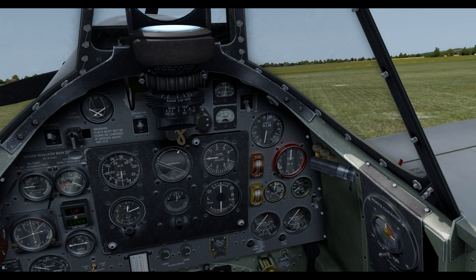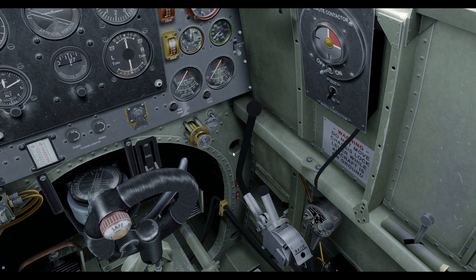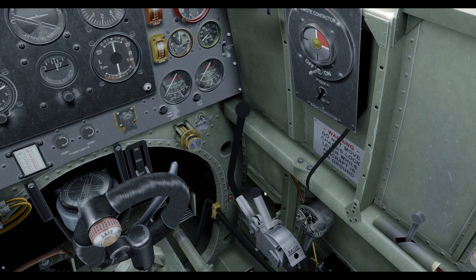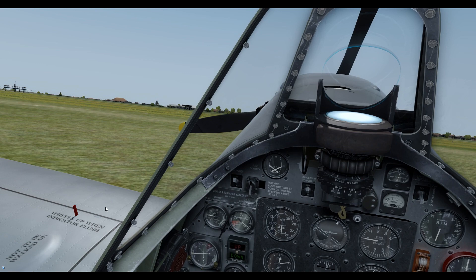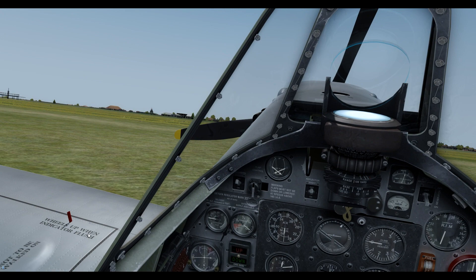Over here we have the pump for the landing gear on the Mark 1. We don't have a nice hydraulic system — you are actually going to have to pump it. So you set your gear using this lever, whether you want to lower or raise it, and then you pump away with this pump until you get a good indication on the instrument and on the wing. The wing indicators: when the red stick is up, that means the gear is down; when it's flush with the wing, the gear is retracted. Just a useful extra backup.